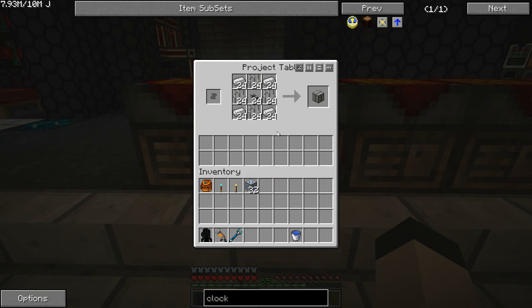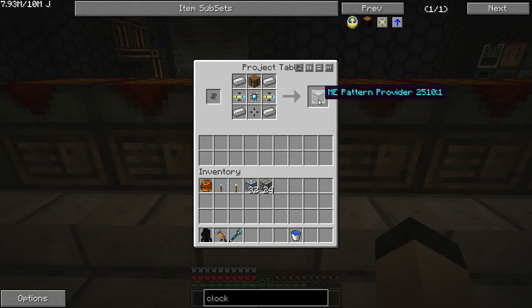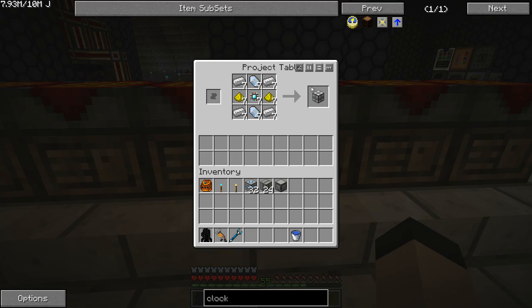Now these are all good, but you need more pieces. In this case you need the heat vent, which takes ME cable, iron bars, and iron ingots. I made 24 of those — hopefully my math is right. I have one ME pattern provider, which is just made with stuff we already know how to make. And crafting CPUs, which I'm making 7 of. All of this will make sense soon.